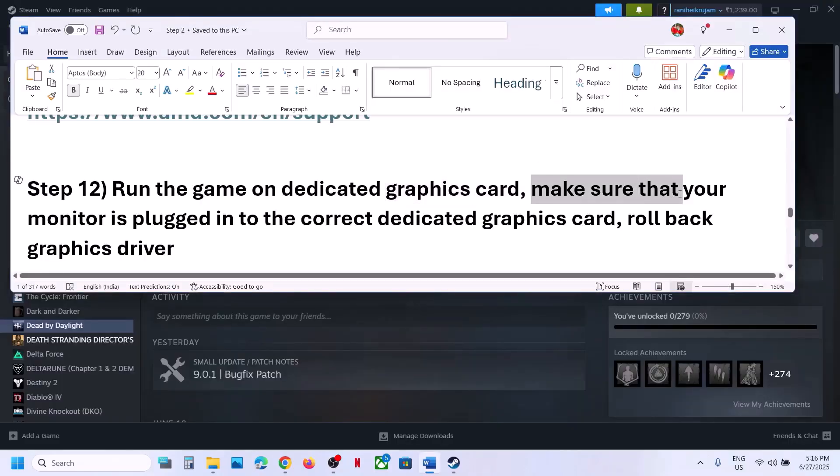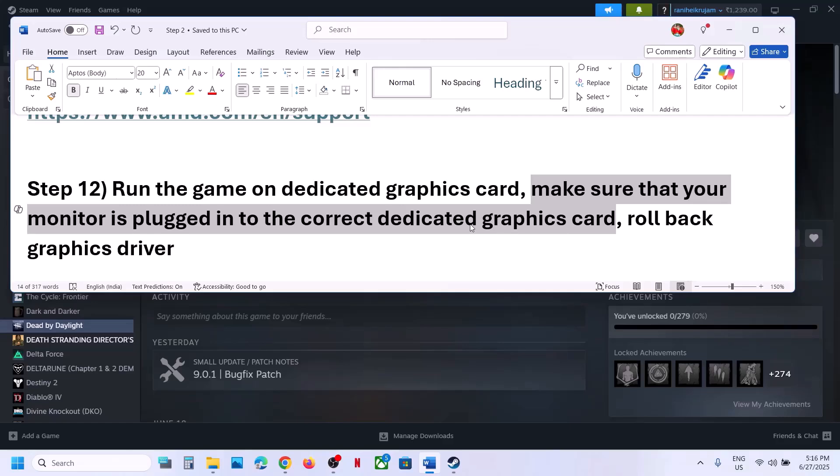Desktop users: make sure your monitor is connected to the dedicated graphics card. Ensure your HDMI or display cable is connected to the dedicated NVIDIA or AMD graphics card slot — not to the onboard/motherboard Intel graphics. Connect the monitor to the dedicated graphics card slot and check.